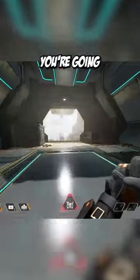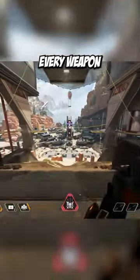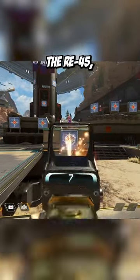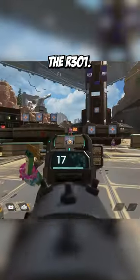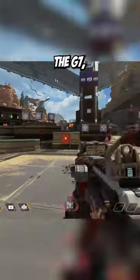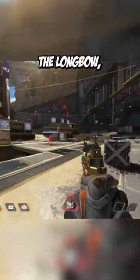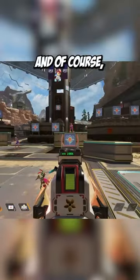Go ahead and jump into the firing range. You're going to proceed to hit a bullseye with every weapon from Titanfall 1. This includes the EVA-8, the P-2020, the RE-45, the R-99, the R-301, the Spitfire, the G-7, the Carr, the Hemlock, the Wingman, the Longbow, the Charge Rifle, and of course, the Kraber.